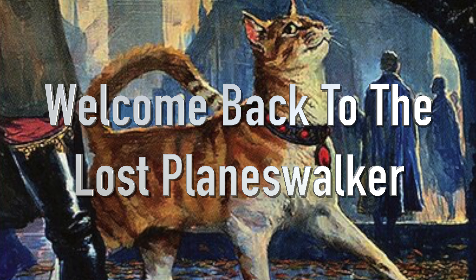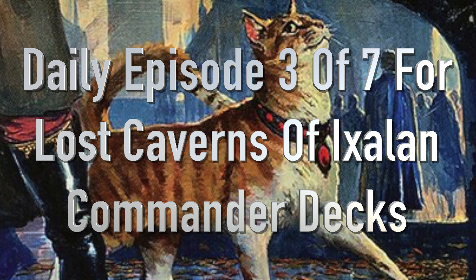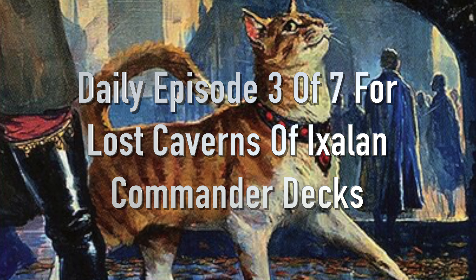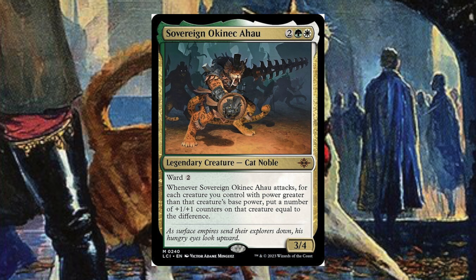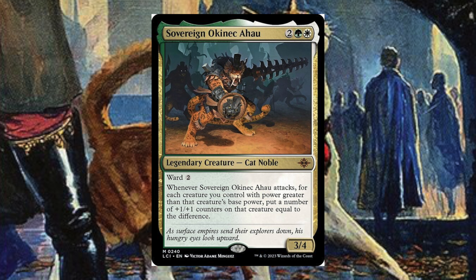Hello everyone and welcome back to Lost Planeswalker. You're here with me, Jesse Lost Planeswalker, and today is day three of our seven day series where we do a commander deck every day for the Lost Caverns of Ixalan. Today we have Sovener Oknek — sorry if I butchered that, but some of the names in this set are very confusing.